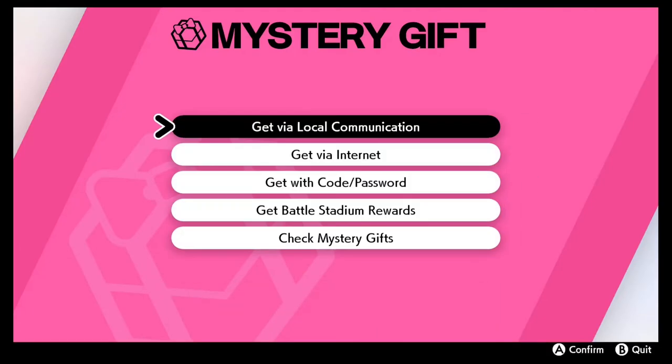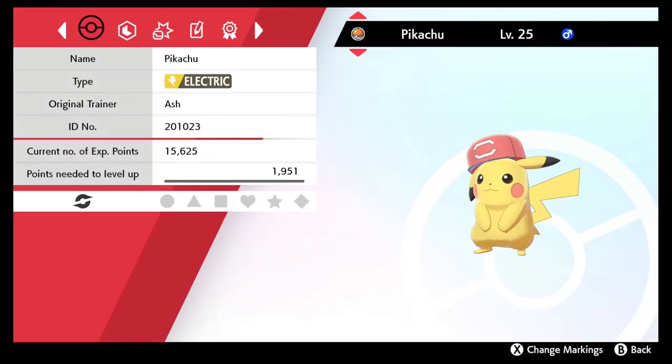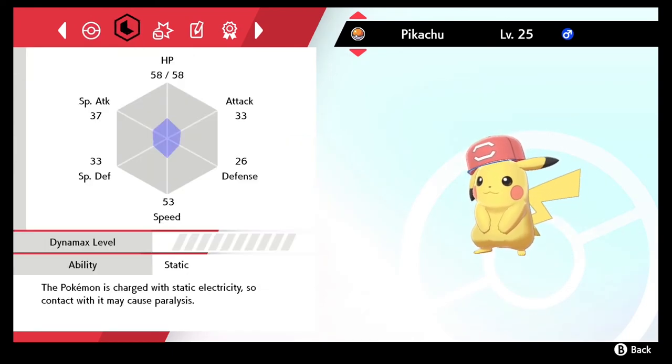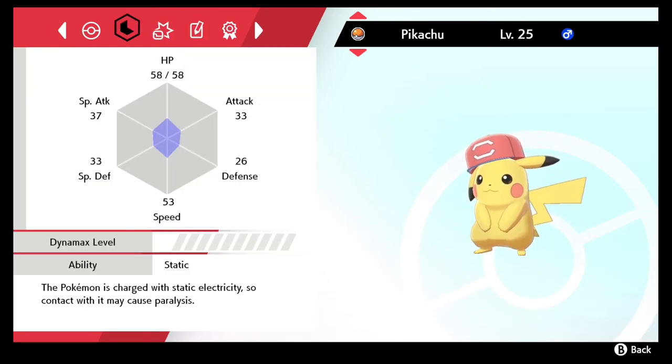I believe it's still going to be the Hardy nature like the other ones — it'd be weird if it was different. There's our little Pikachu right there, Ash Hat Pikachu with the Alolan Hat. We got the same moves, the same nature, TV program, and everything. It is just like the other ones.